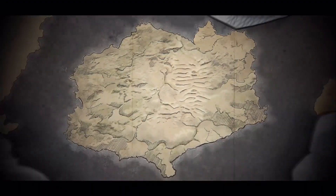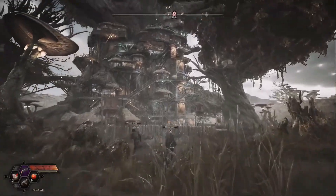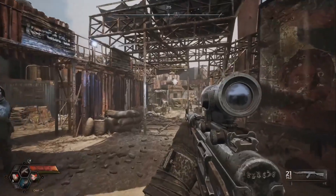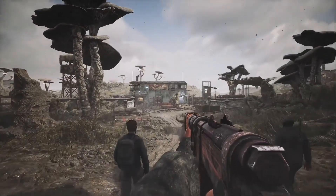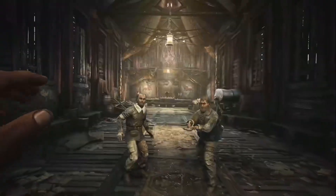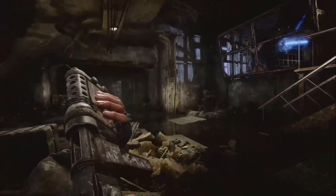Tartarus can be nominally divided into two parts. The left one is where people have established their settlements. New communities appear there, as well as new trade routes and conflicts. This is where the main storyline unfolds and PvE locations are situated. You will start here.